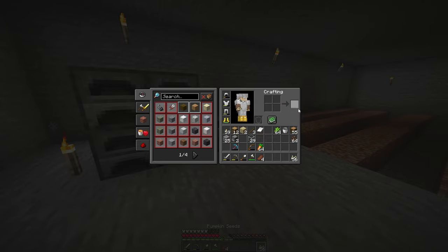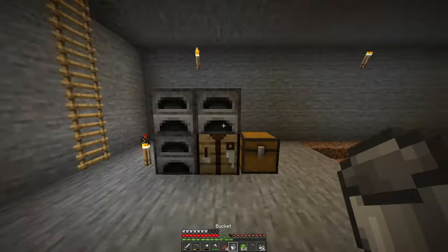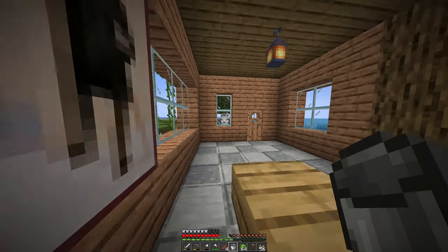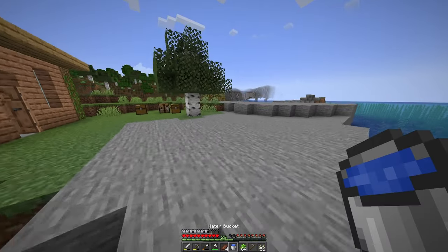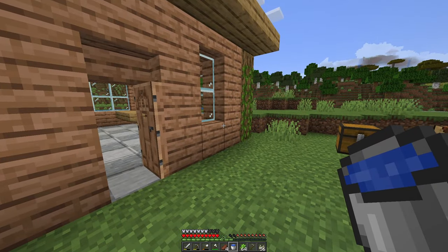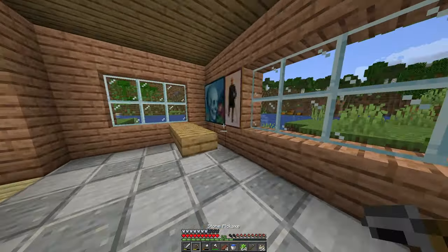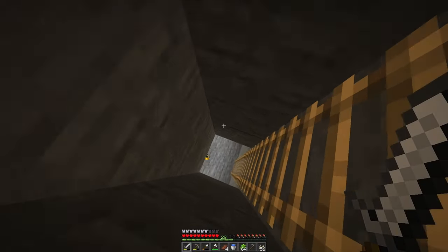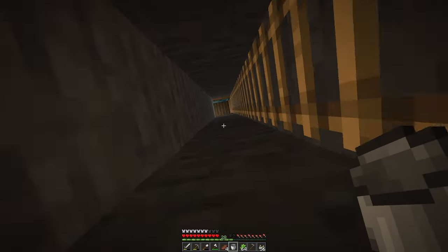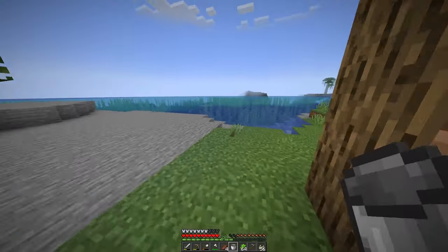Gotta turn all these pumpkins into pumpkin seeds and I need a hoe — there we go, easy. We also need a bucket of water; I had to make a new bucket because I left ours back at the base and really didn't want to walk all the way back. My pickaxe is almost broken — I can't see the durability because pressing F3+H to show advanced tooltips doesn't work on my keyboard.